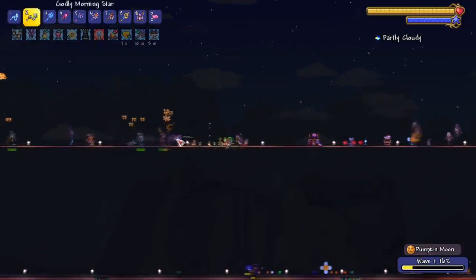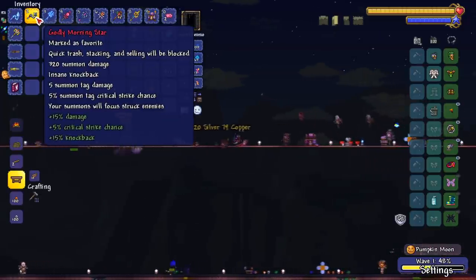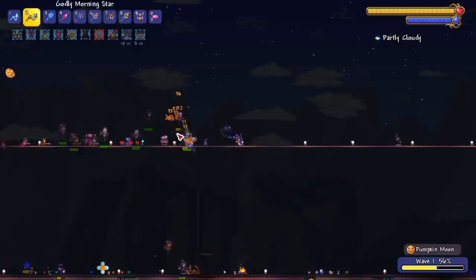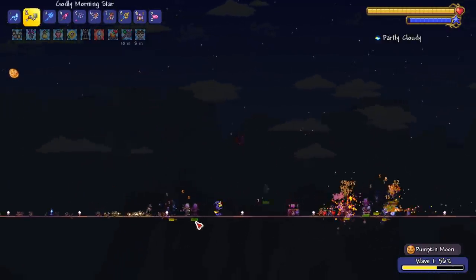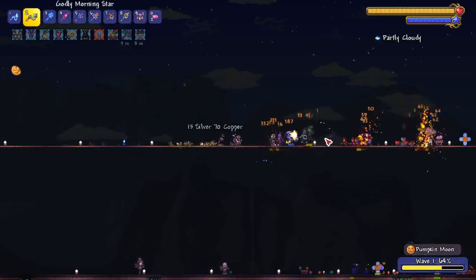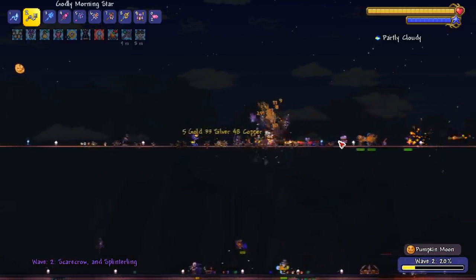The morning star — a lot of people told me it's great, but this thing is just slow. It doesn't even have sluggish on it, which I thought it did. Even without sluggish it's slow, but it does good damage — in the 200s. I can almost solo most enemies just with the morning star.